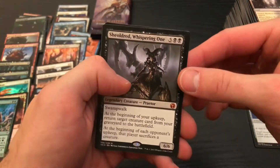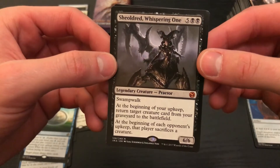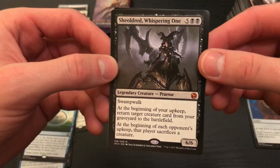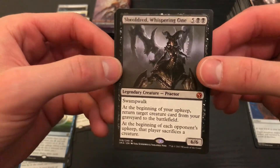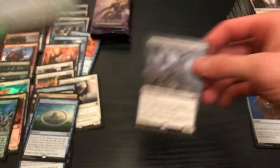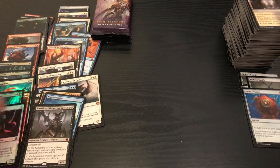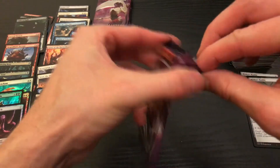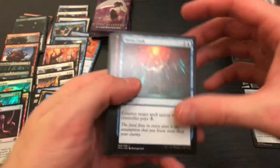Here's our next Mythic — five and two black for a six-six that has Swamp Walk. Beginning of your upkeep, return target creature card from your graveyard to the battlefield. At the beginning of each opponent's upkeep, that player sacrifices a creature. Wow, so that's like Bomb City. You get that off, they're gonna need to deal with it ASAP. But when it costs seven mana... you'll get it out by like turn four, right? Pretty easy.